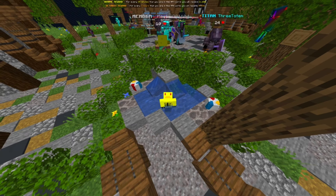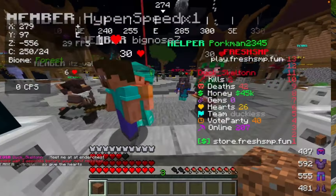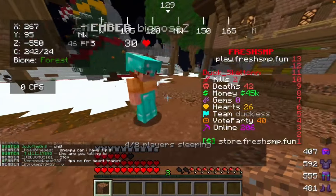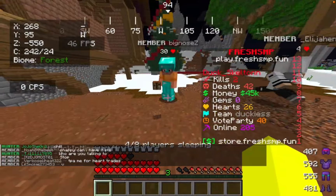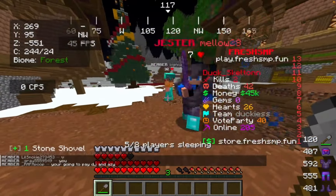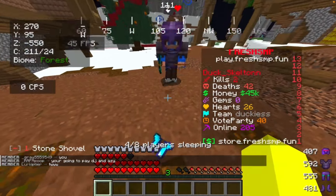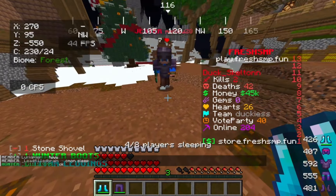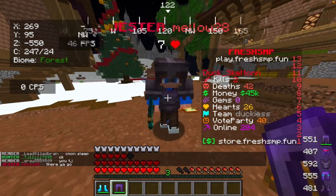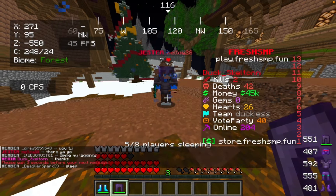After asking around for a bit, this person said they'd trade for my dirt block. Here's how it went: I gave them the dirt — best block in Minecraft — for a stone shovel. Then someone else asked if they wanted to trade too, and they offered diamond boots. That was a pretty big jump.